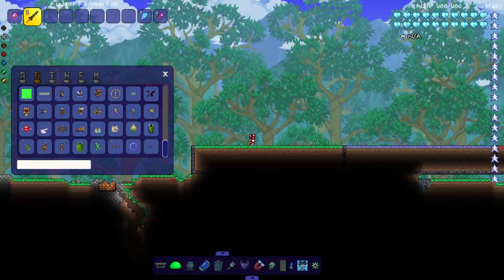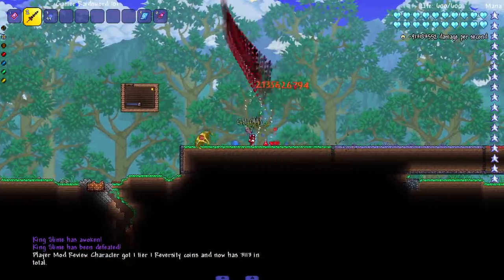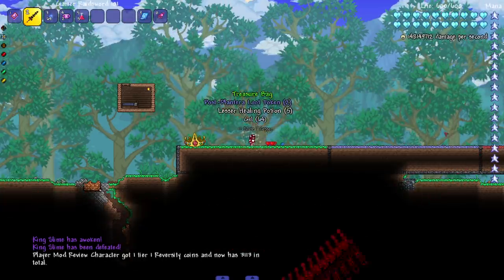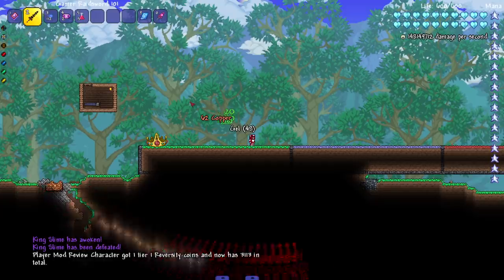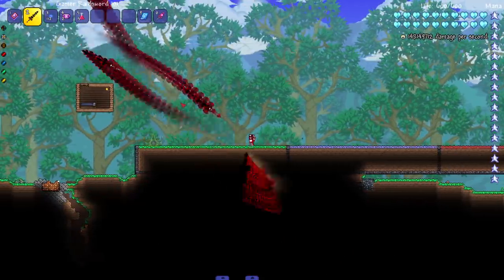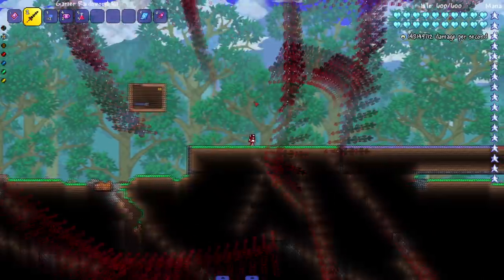New world, new me — just kidding, new world same old thing. Let's see how this weapon works. It's kind of weird — it's like Zenith's really stupid brother is what it's feeling like. Let me just hold it out for a little bit. Yeah, it kind of is like the Zenith in a way; it's actually kind of cool. I really like this attack.